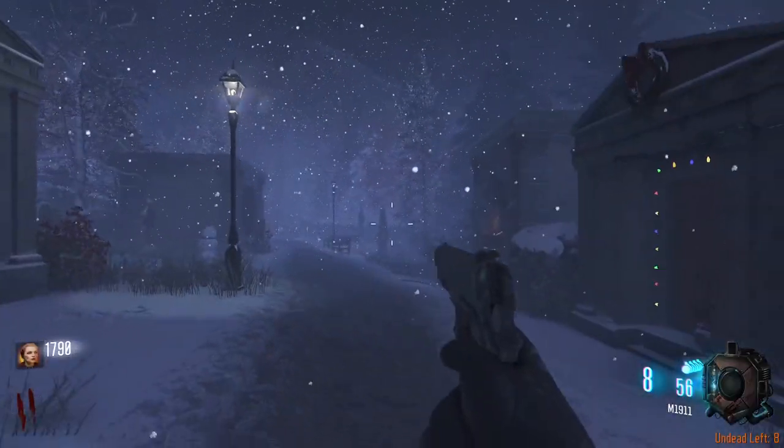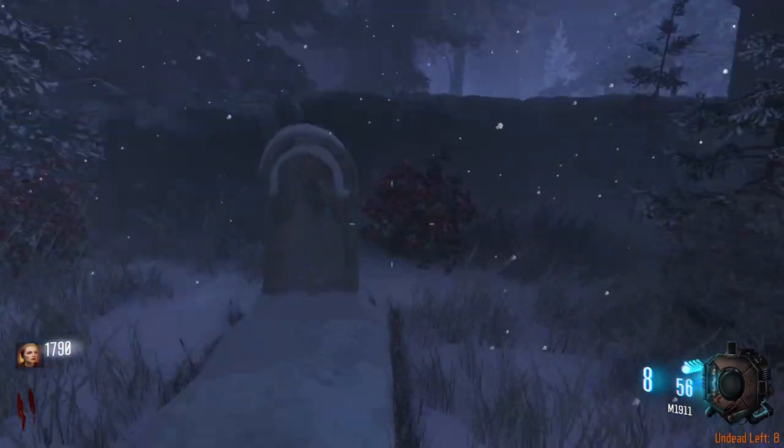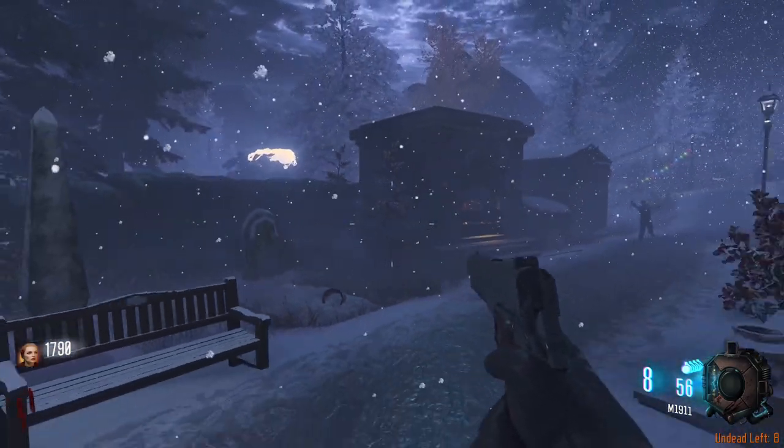The first thing you'll need to do is interact with the tombstone in the graveyard, found across from Power. Interacting with the tombstone will release the ghost of Christmas past.